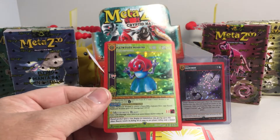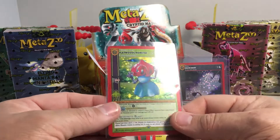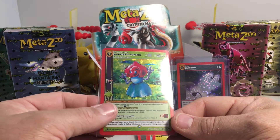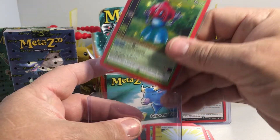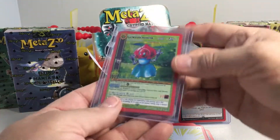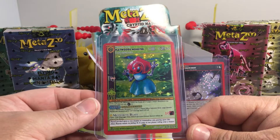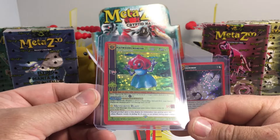That's a full hollow! This is one I was really hoping to get — I definitely want to try to pull a Chupacabra, a Bigfoot, a Mothman, and a Frogman, and this one was on my list too. The Flatwoods Monster looks really good with the red border, because the head is red, and it looks great with the hollow treatment. I really like it.